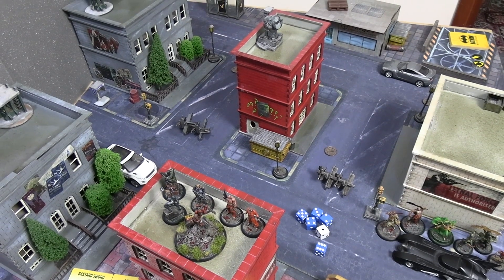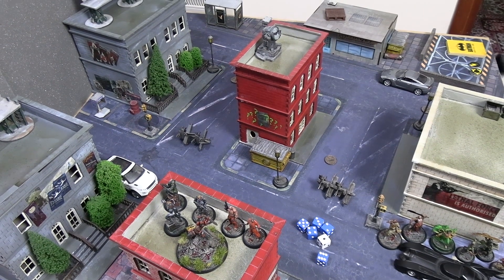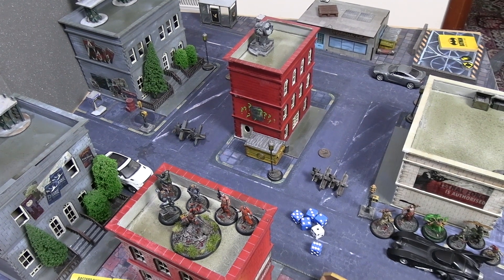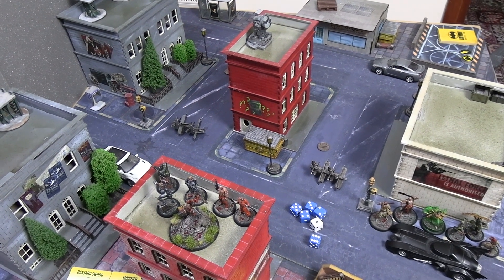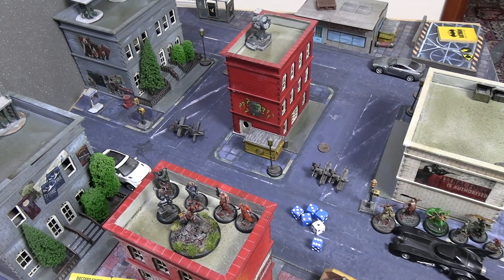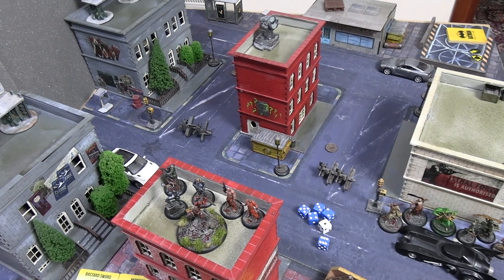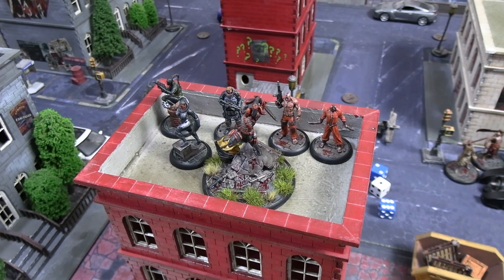Hello everyone and welcome back to the Batman Miniature Game third edition. Today we have 350 rep of the Soldiers of Fortune — with new miniatures being shown, not just the Bane crew from the Bane bat box — versus 350 rep of the League of Assassins on a new map setup. Because Bane's not here, there are special roles for the leader of the Soldiers of Fortune.